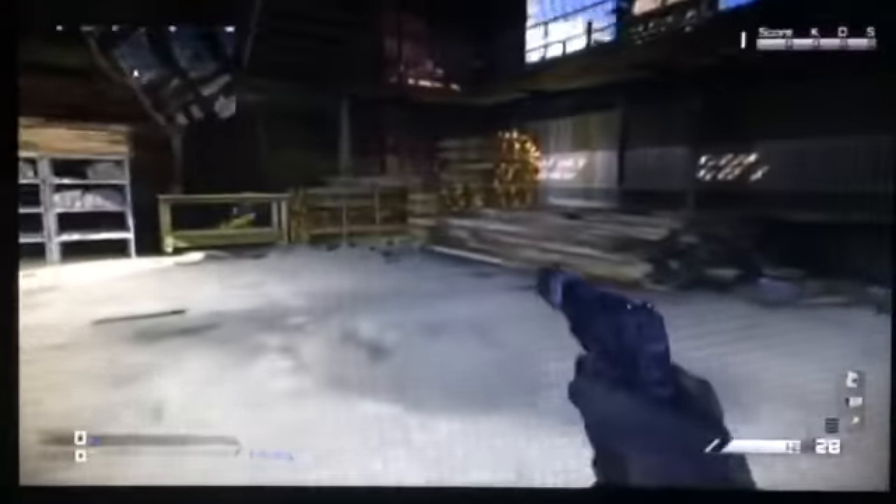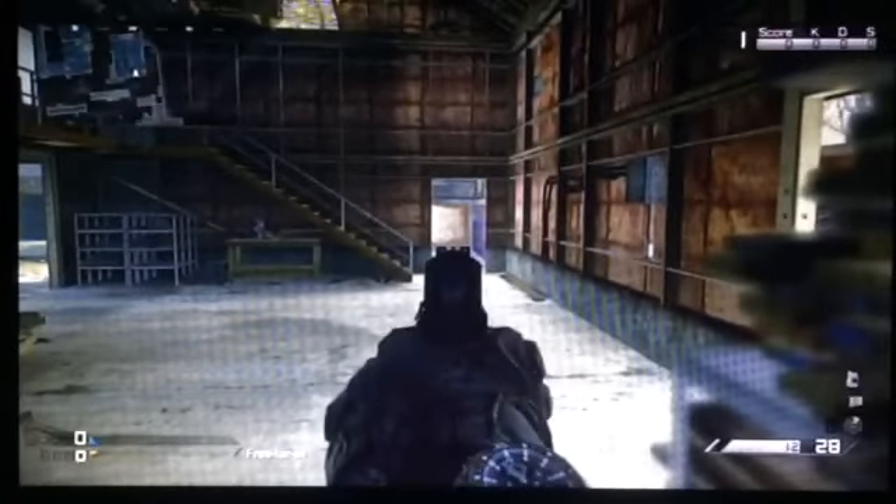A way you can pick up kills is to literally sit on these positions — get your friend to face one direction while another person faces the other way. I find that a really good way to get kills easier and quicker. Let's move on to the next map.